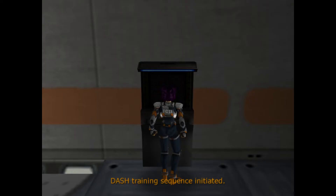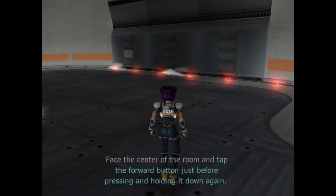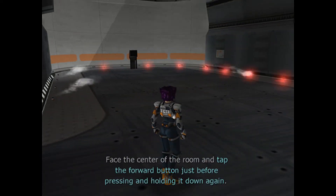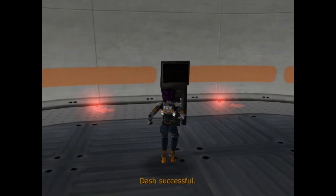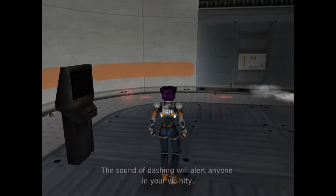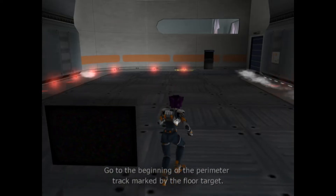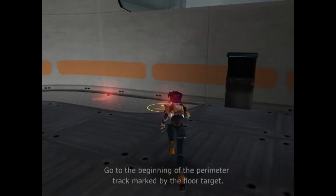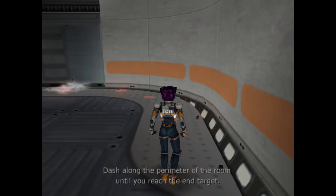We'll use the track for the dash training sequence, but before we begin, you better warm up. That's it, you're dashing perfectly. Dashing is the fastest way to run, but also the loudest. Now dash along the wall of the room until you reach the end of the track.